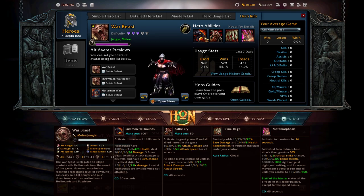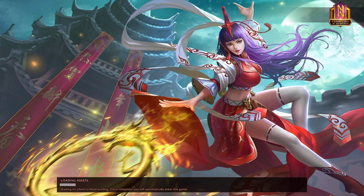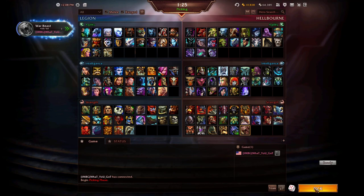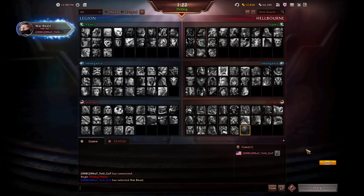Now that we've covered abilities, strengths, and weaknesses, let's get into a practice mode game and go over jungle rotations in the early stages — roughly the first seven to ten minutes — so you can get an idea of a good rotation with Warbeast early game.